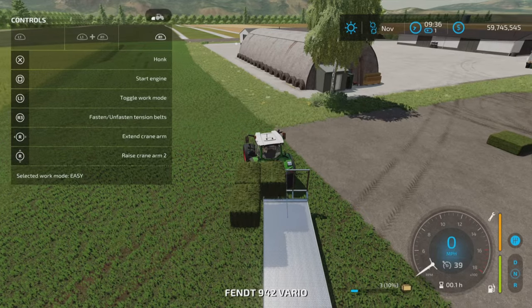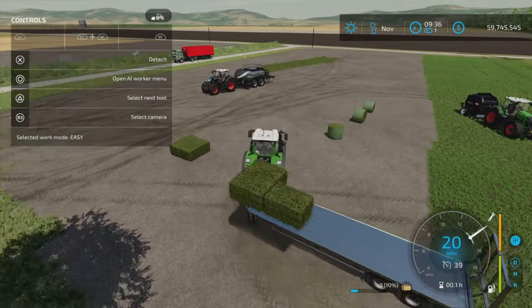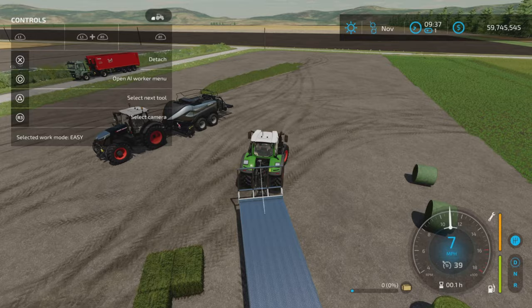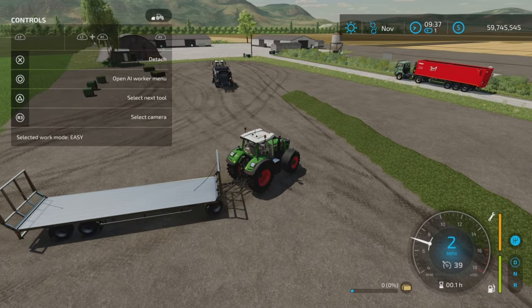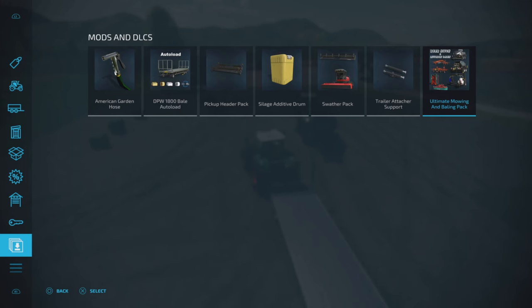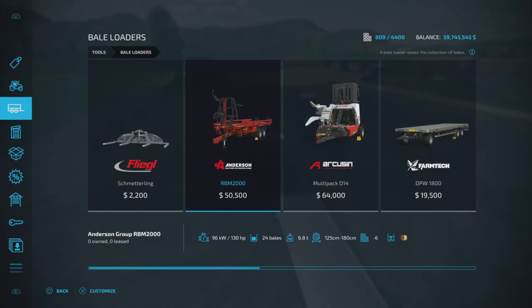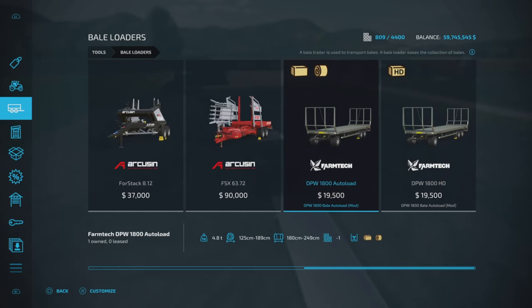Let's start from the beginning. I have some bales on here already and I'm just going to drop them off. Let me show you the auto load trailer. The auto load trailer is by Weekend Farmers, Amarac-10, 4.19 megabytes to download, and it comes as a pack of three. Let's go into bale loaders — and it's based on the DPW-1800, which is a base game trailer. We have the DPW-1800 autoload and the DPW-1800 HD.